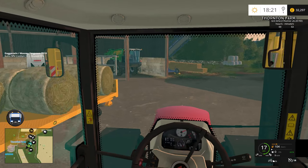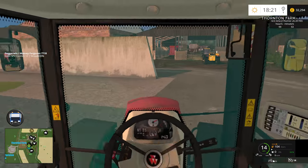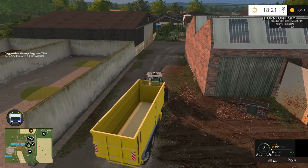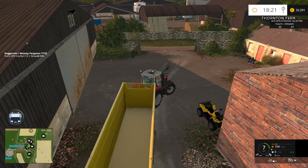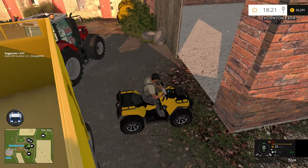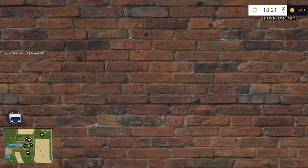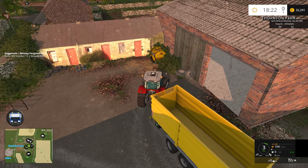We'll just spin it around in here — should be enough space. Kind of left the bale trailer in the way, but if we get the John Deere around then we can at least stop it in a good position. We're going to position this just around the corner and we'll probably have to move the quad bike. Put it in the workshop.